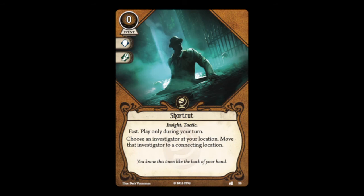The first of our four Seeker cards is Shortcut — a zero-resource fast event, playable only during your turn. Choose an investigator at your location and move that investigator to a connecting location. This is just a fantastic card. Being able to trade a card for a free movement without spending an action or any resources, and without triggering an attack of opportunity, is extremely useful. I run this a lot — probably two copies in every Seeker deck — and it's not uncommon for me to pick this for my five out-of-faction card slots. This might be my favorite card in the pack.